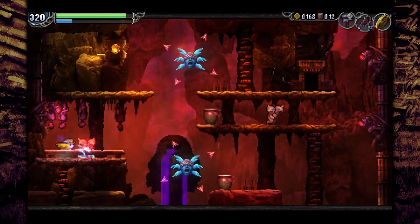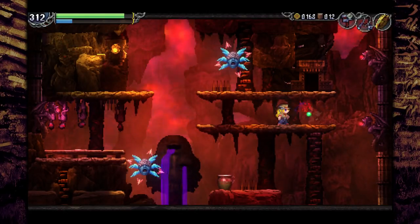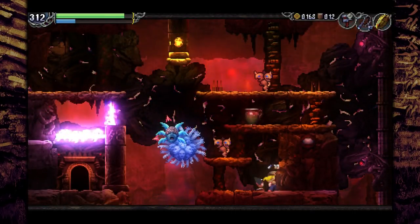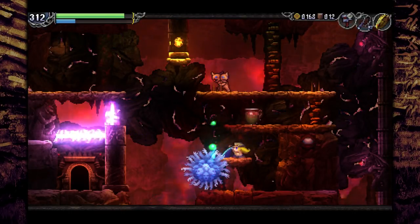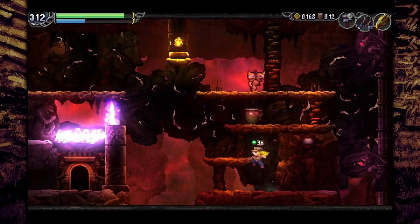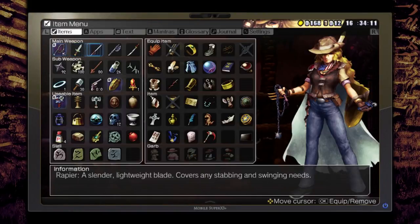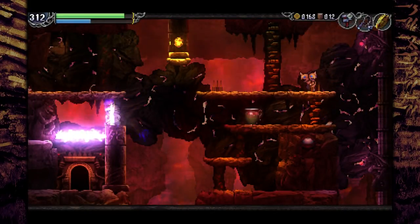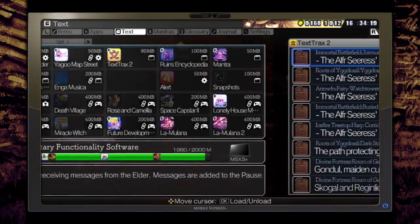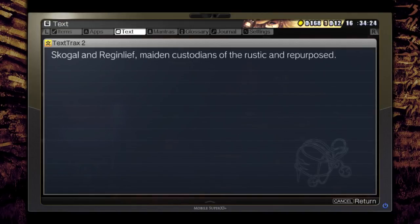Now we have to head upwards. The next gate is above us, and so are a whole bunch of Lucifers. I'm going to hate all this jumping without my double jump anymore - it's just going to rob us. I think I have drop bonuses so I'm getting a lot more souls than I should. The next gate we're going through is right here. We need to use the clay doll suit to get there - it has a letter F, so that should be the rustic and repurposed.